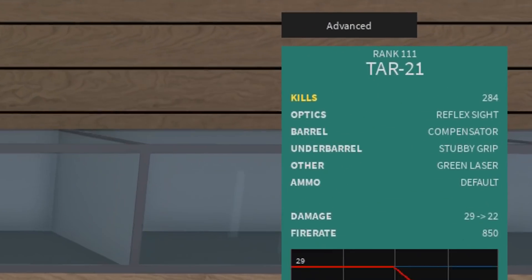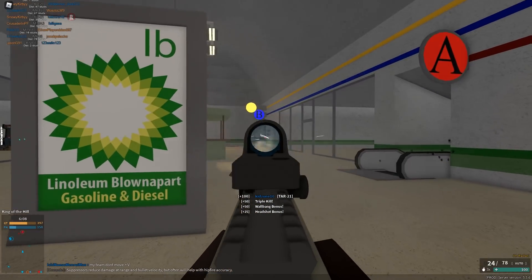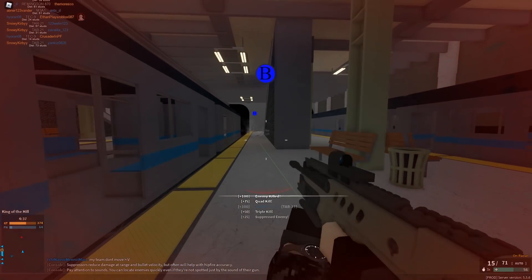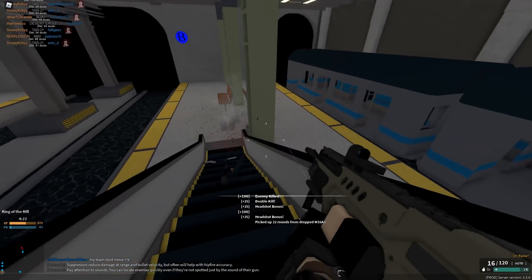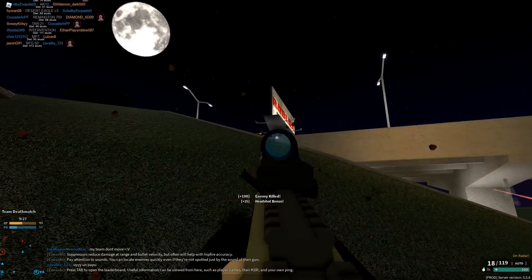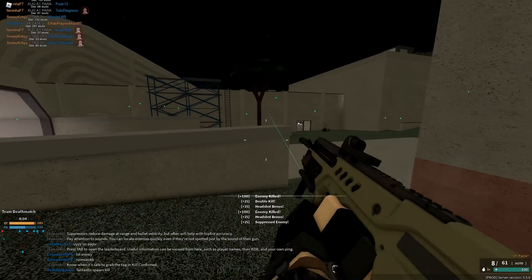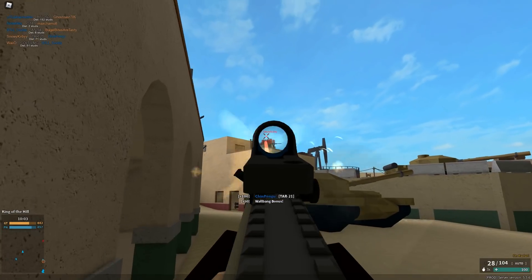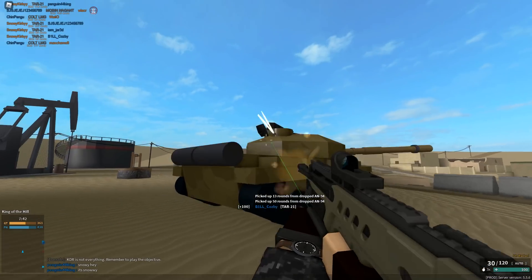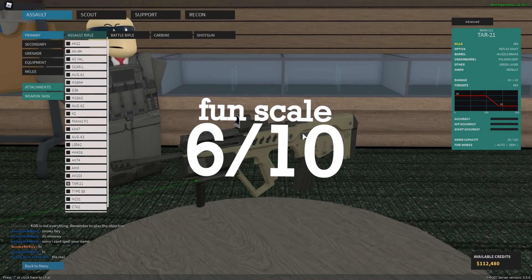The TAR-21 — I started with only 284 kills. Honestly I don't really know what to think about it. The damage ranges are decent but the damage itself isn't too great. It does have 850 RPM fire rate which is a plus, but the recoil felt like a bit much for only 29 damage and 22 at long range. I couldn't really figure out where this gun is supposed to excel. It has a four-shot up to around 120 studs but the recoil was just too much for me. I'd give it a 6 in terms of fun.